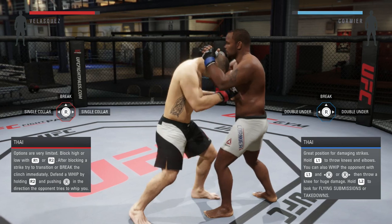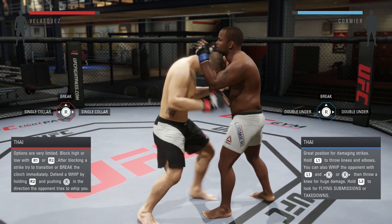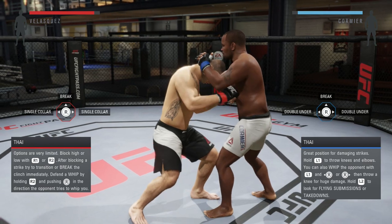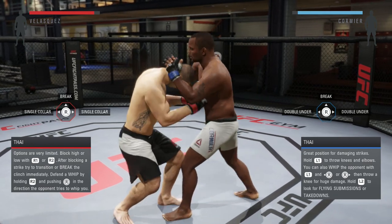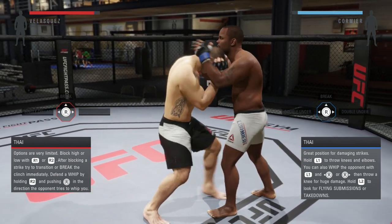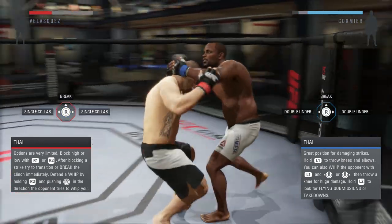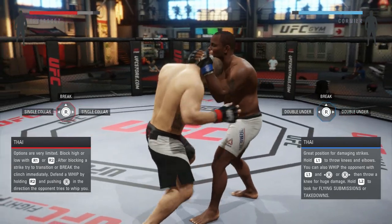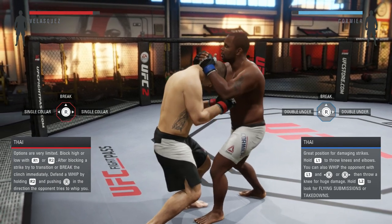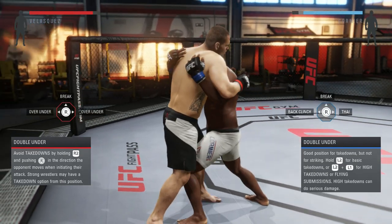If they try to go to single collar — which the really good guys will, because they know you're anticipating the break free — look at that arm tucked into the chest of Daniel Cormier, tucked right in the middle. That left arm means I push R2 and right analog to the left. If he goes to the right side, it's R2 and right analog to the right. You're always looking at your opponent and seeing what arm is moving — whichever arm is moving is the direction you go.